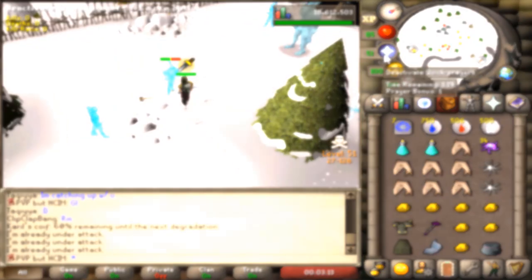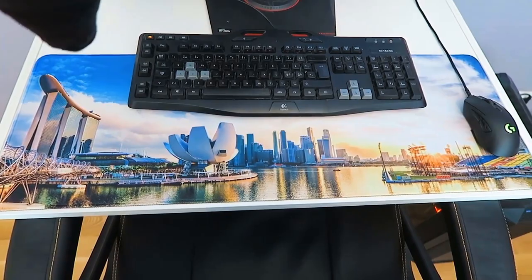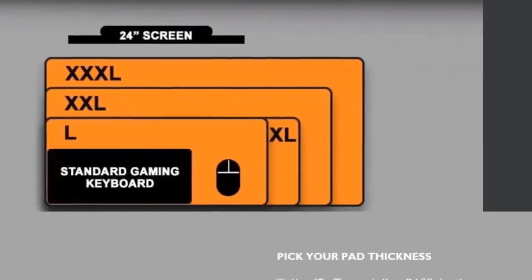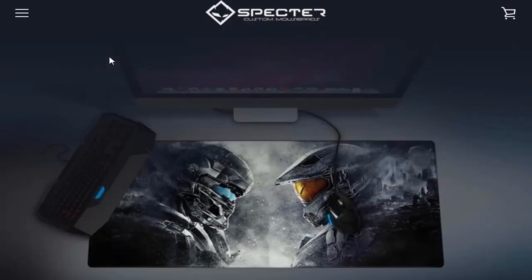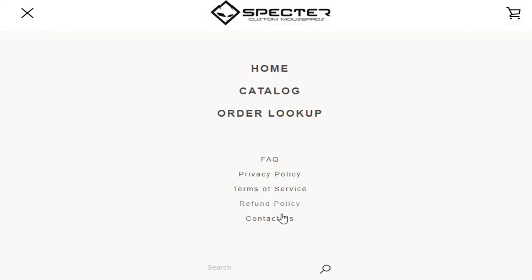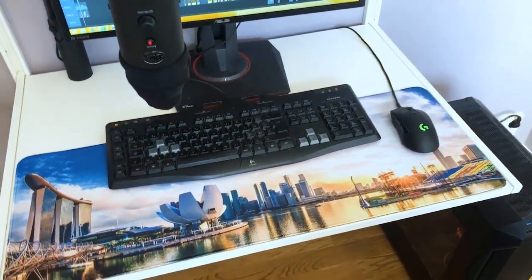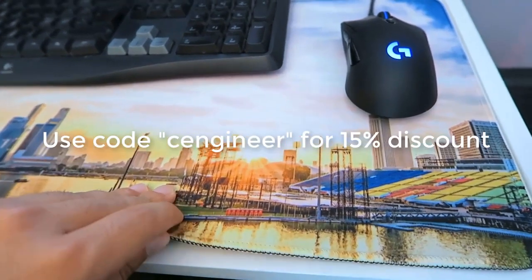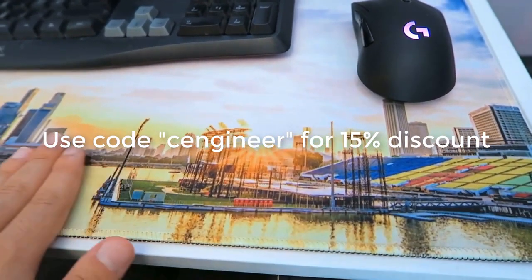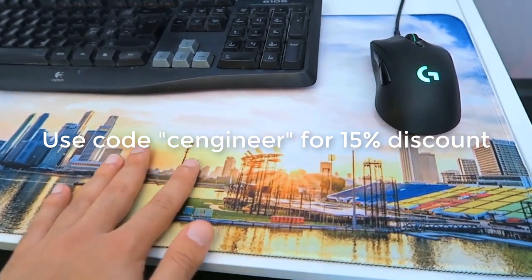I am very happy to announce that this episode is sponsored by Spectre Custom Mousepads. If you're looking to upgrade your mousepad, this is the one for you. Choose your dimensions, upload your image, use their easy-to-use crop tool. Custom sizes are available if you place a request under the Contact Us page on the website. The quality is amazing and I love how perfectly it fits my desk. By using my code CENGINEER, you get 15% discount. Link is in the description down below. I am sure you will love it as much as I do.